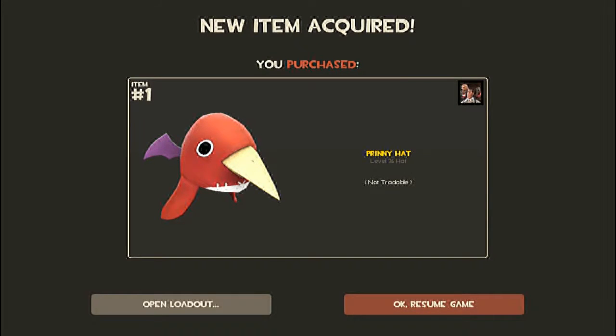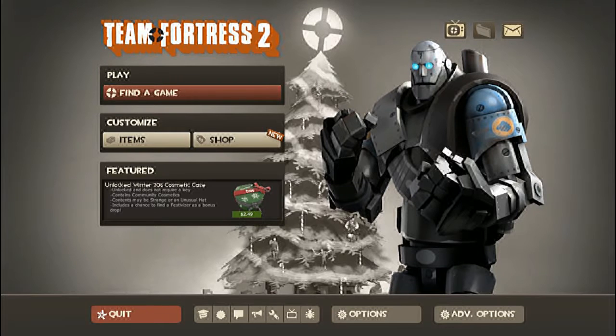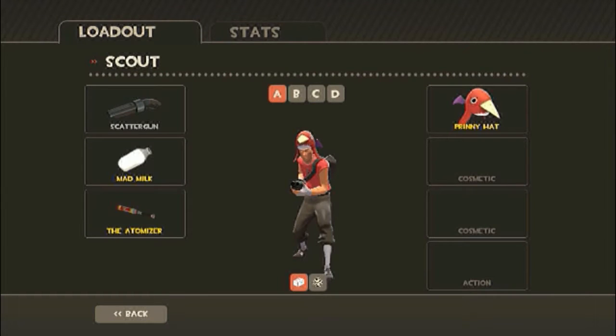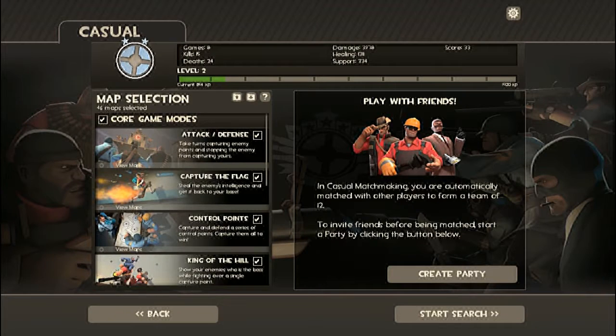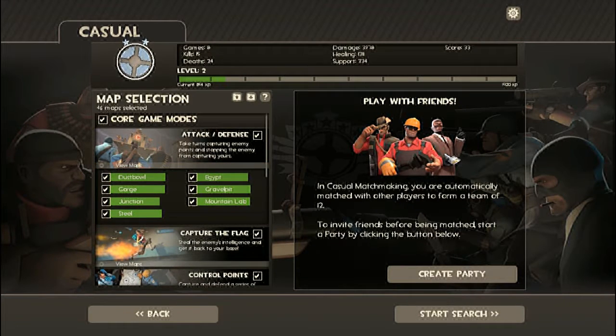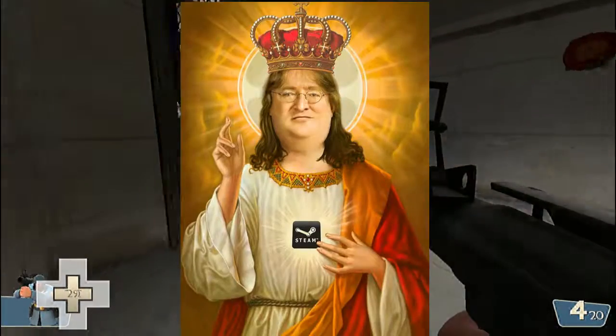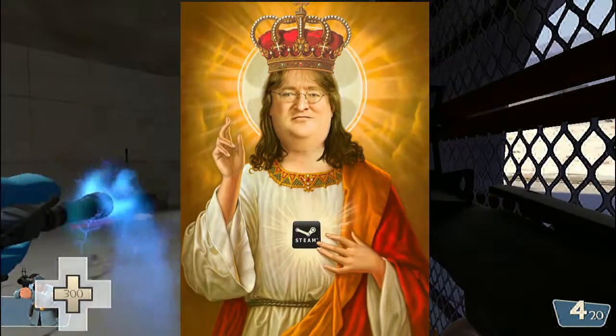Before you start playing, you'll want to make sure that people in the server know you're the real deal in this game, so you'll need a fantastic hat. This one is right at my quality, and it tells the other team I mean business. Now pick a casual game and search for a party to join. The time before the match starts is used to say your prayers for a win and that hopefully there aren't any good engies on the other team.